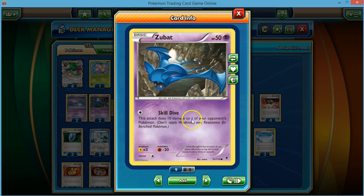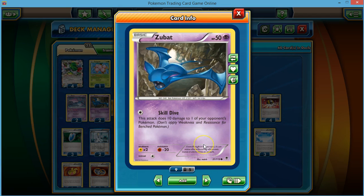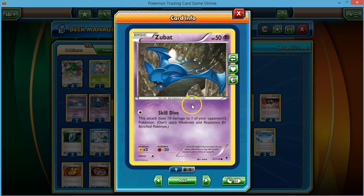I have two types of Zubat here. This one came in the Plasmas, and this one is from Phantom Forces. I've only been in this about a year, so I mostly have the Phantom Forces Zubat, and I played that one at the League Challenge. Preferably, you'd want to use the Plasma Zubat because it has the Free Flight ability, which allows you to retreat it for free. However, Black and White is going to be rotating anyway, so that Zubat won't be available much longer and it's also a lot more expensive. I only have two of the Plasma and more of the Phantom Forces, so I play two of each.